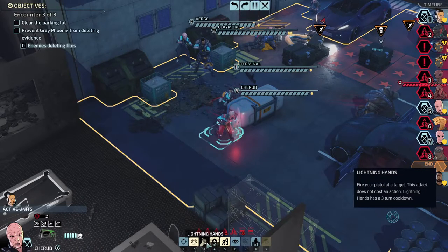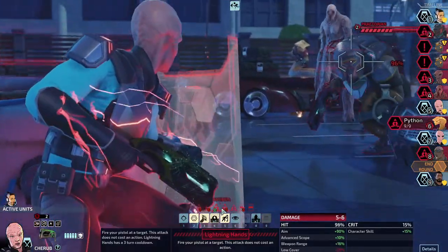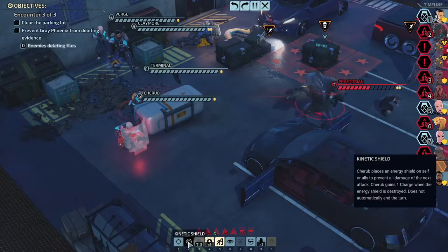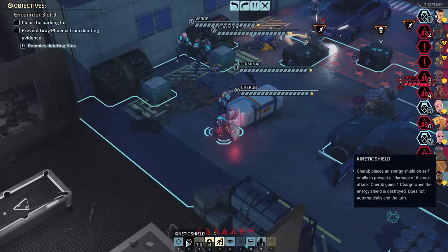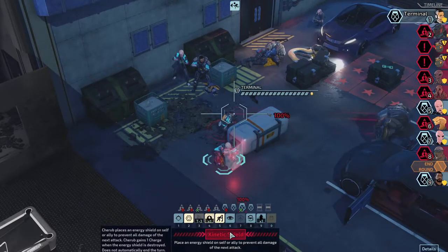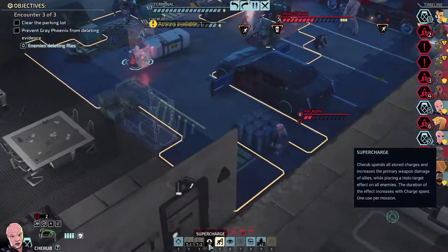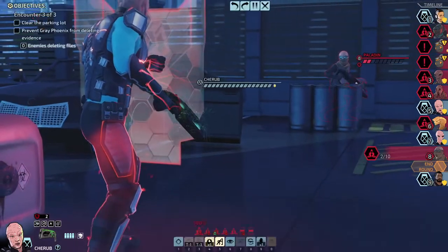Let's use the motile thing on Cherub — that won't take an action from her, right? Now Cherub gets an extra turn. We'll use lightning hands to do some extra damage to the Praetorian. What was that — plus one armor? We should have Cherub keep shooting at him since Cherub's shots have AP shells so they'll go straight through the armor. We'll take the other shot at you and take you out of the turn order completely.